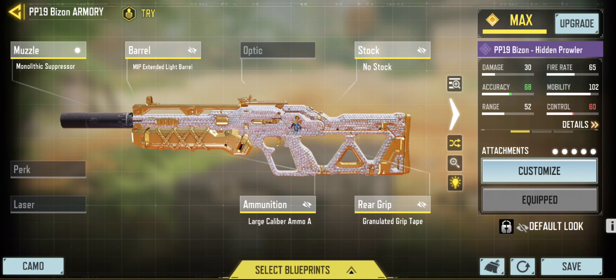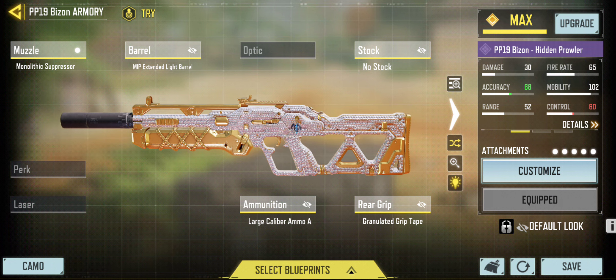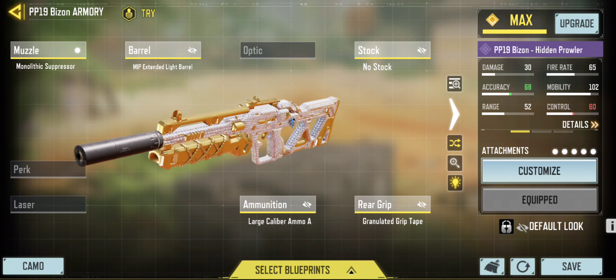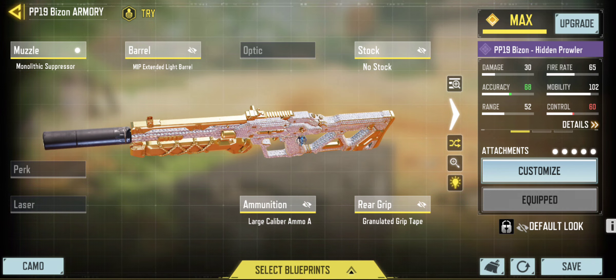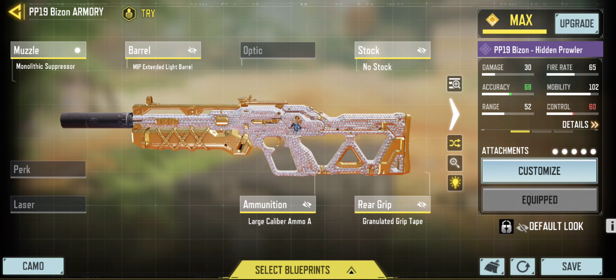Going into the last build we have the PP19 Bison. I do run the PP19 Bison for that extra pre-fire and for warm-up lobbies, ranked, or pubs before doing scrims. Thank you so much for watching the video. I hope you guys are having a fantastic day and I will see you in the next one. Take it easy guys.